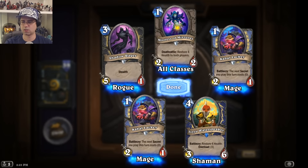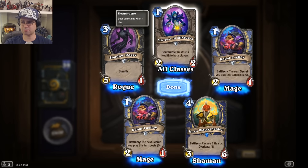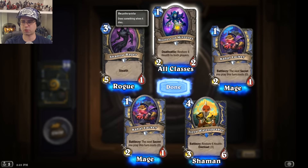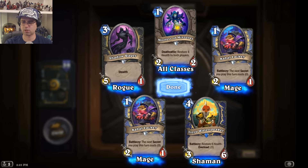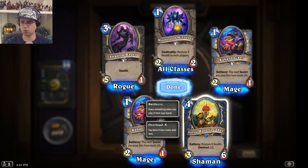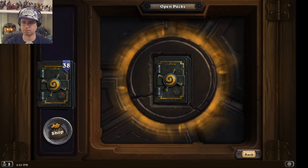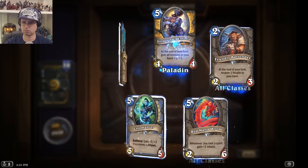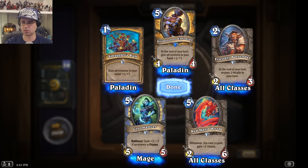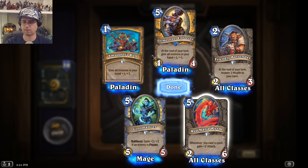Mistress of Mixtures is supposedly good for aggro, but the Deathrattle restores 4 health to both players, so it might actually be better in control decks. Also two Cabal Lackeys, and a card that restores 6 health with overload 1 — interesting to have a healing mechanic here. Mana Worm is a common that everybody can use, but it's a hefty cost if you're not ready to cast some spells.